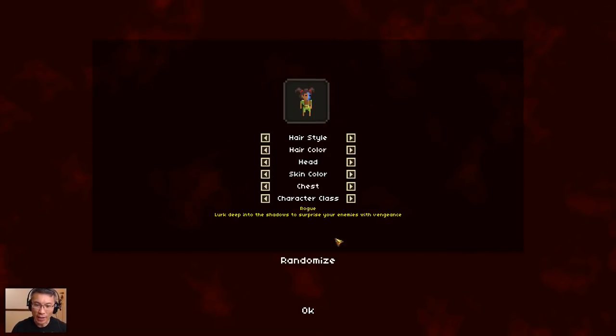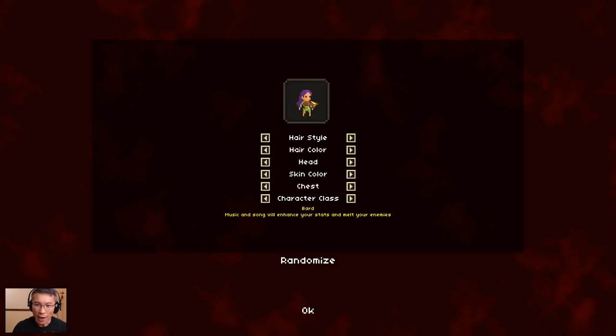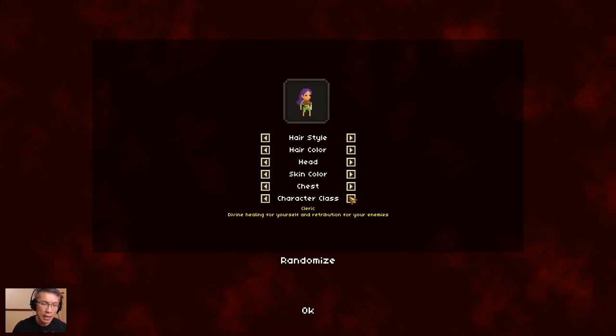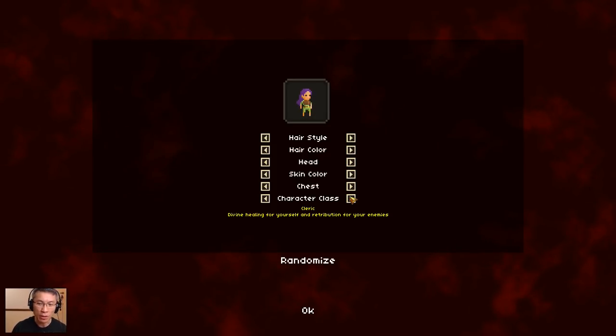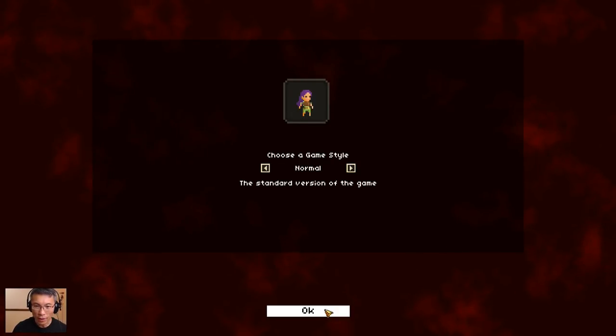So here I am, I rolled another class again. I just randomized some of these things and we'll see how it goes. I think purple color looks pretty. This time around, I'm not going to play a bard, but I'm going to try a cleric. Name is going to be Bib, like before.